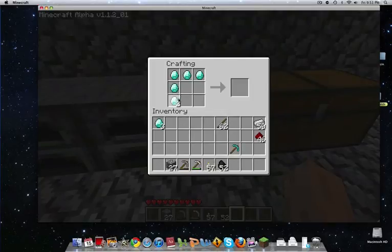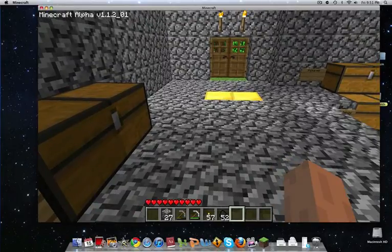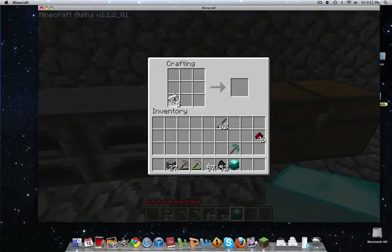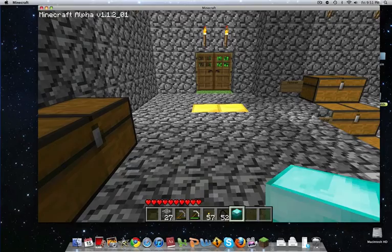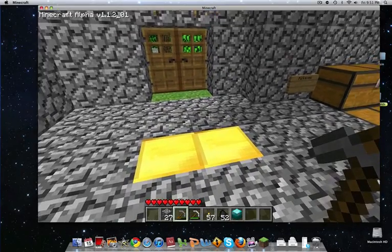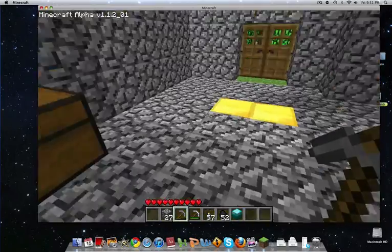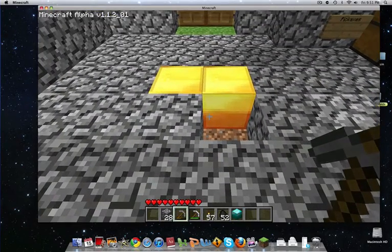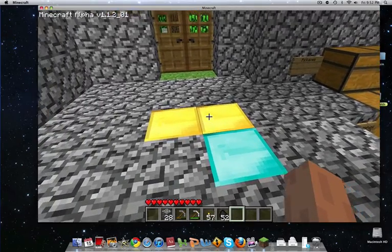Let's make a diamond block. Oh my god, that's so awesome. I'm going to make this passageway — really cool stuff. Oh my god, that looks so cool.